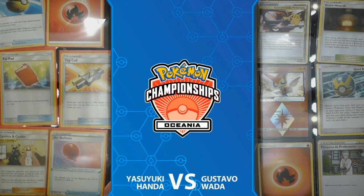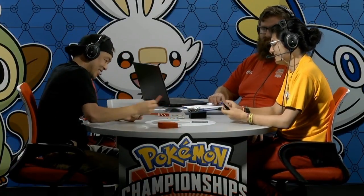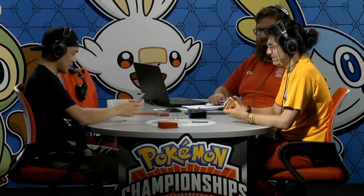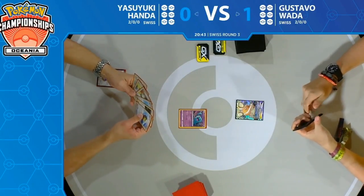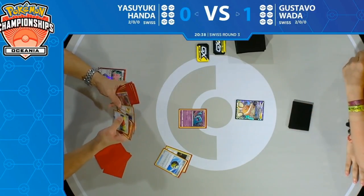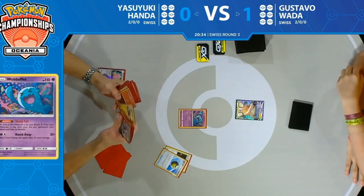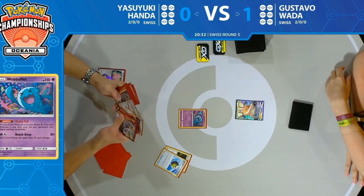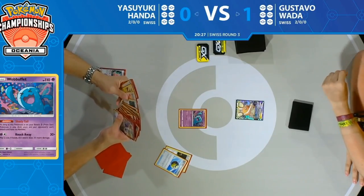Looking at Yasuyuki's prizes, nothing too bad — nothing too game-changing being prized there. Potentially Air Balloon if he starts with a Pokémon he doesn't want to start with. That is probably a Pokémon you wouldn't ordinarily want to start with: Wobbuffet. It is really good in this matchup, but awkward when you start it. However, having the Ditto Prism Star actually makes it the best option — you can evolve into it via Ditto.